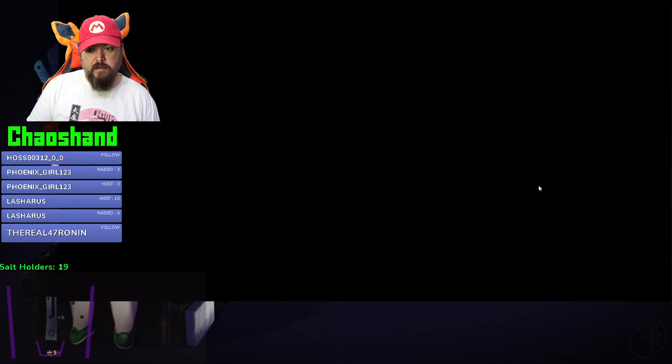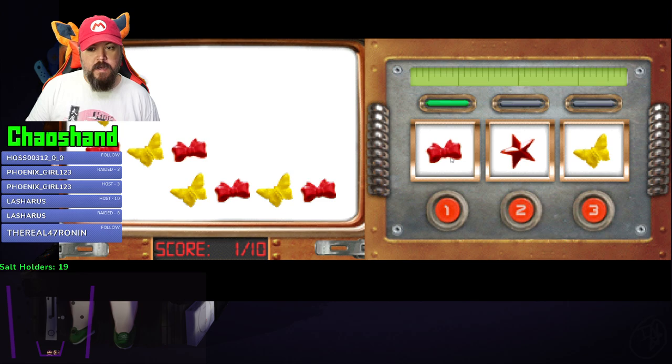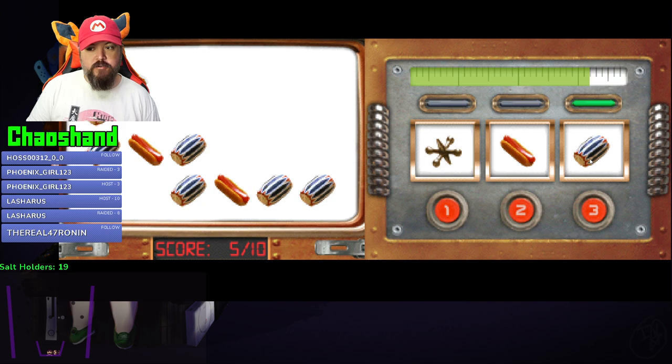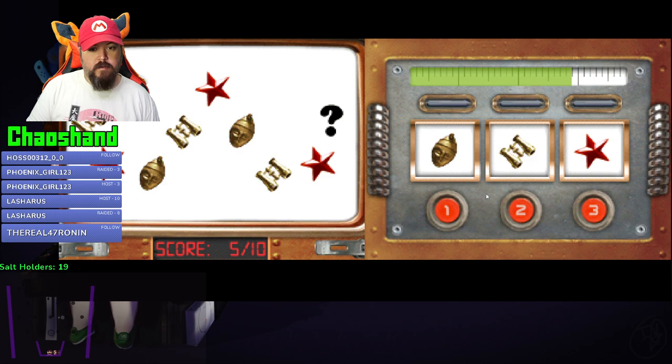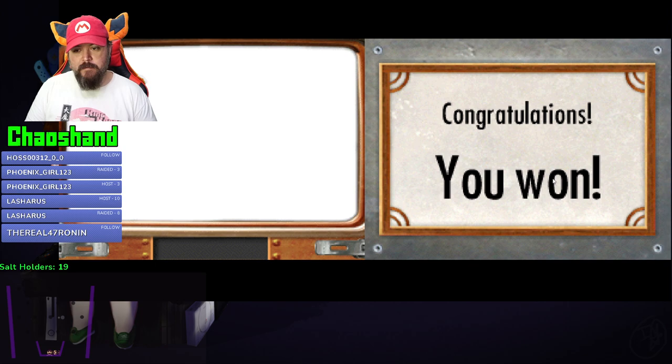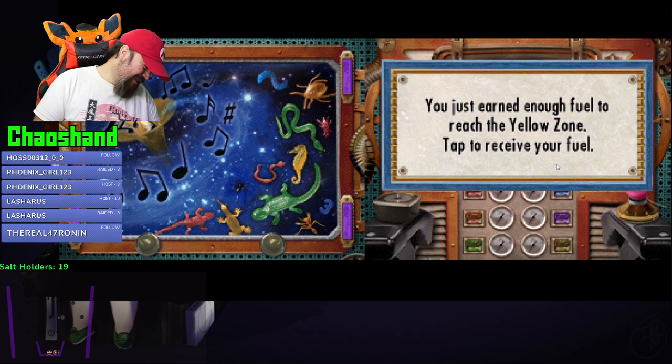Choose the object that finishes the pattern - earn 10 points before time runs out. Jump! There's two jumps and then hot dog. I won! Gimme my fuel! You just earned enough fuel to reach the yellow zone. When I drink too much water, I go into the yellow zone.